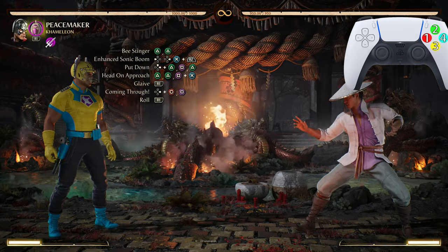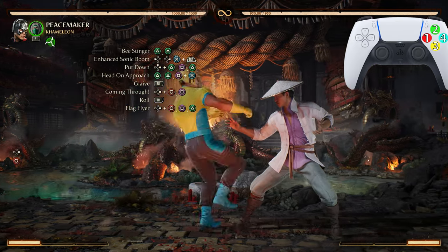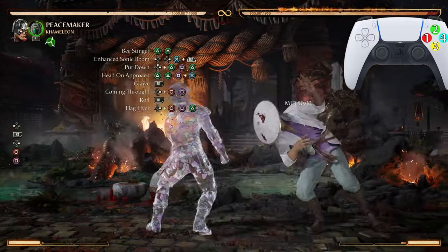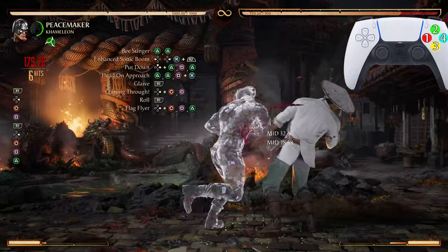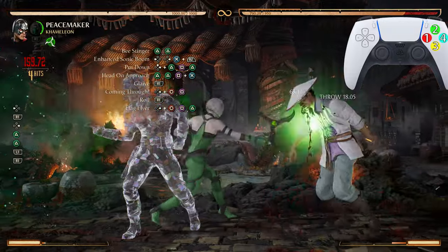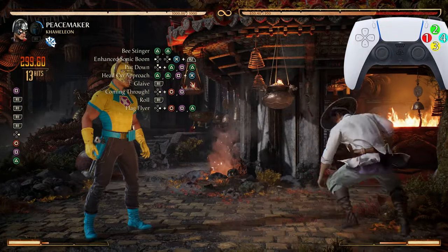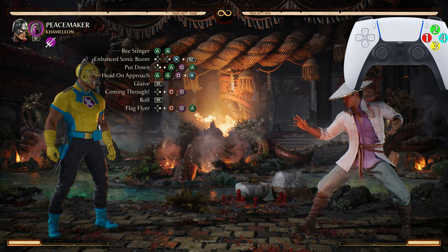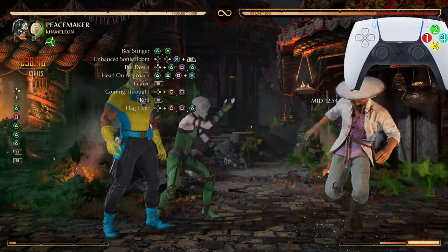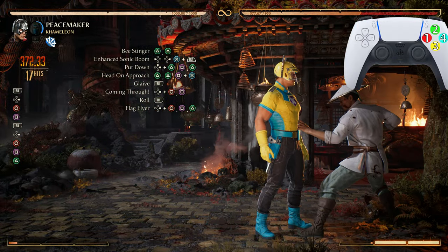After that second Glaive Toss we're going into Flag Flyer — the forward 4-1-2. Absolutely beautiful. Now from Head On Approach — absolutely beautiful.